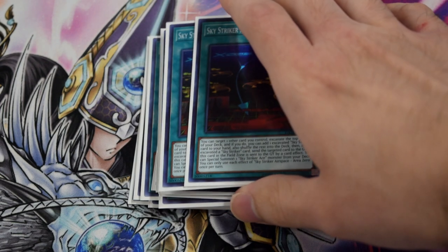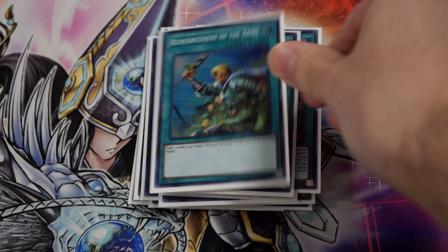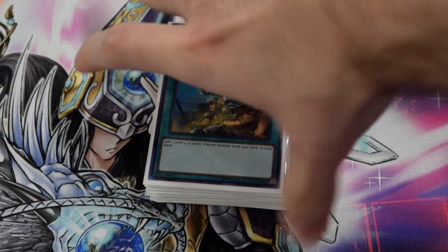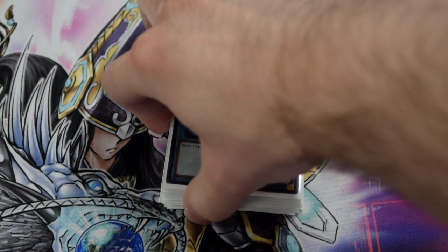Two copies of Area Zero because it's kind of our enabler so you've got to play it, and then the one Terraforming to search it out. The one Reinforcement of the Army — it is actually our seventh copy of Ray, because we have the two Area Zeros, the Terraforming, and the three Rays, so technically the seventh copy of Ray.